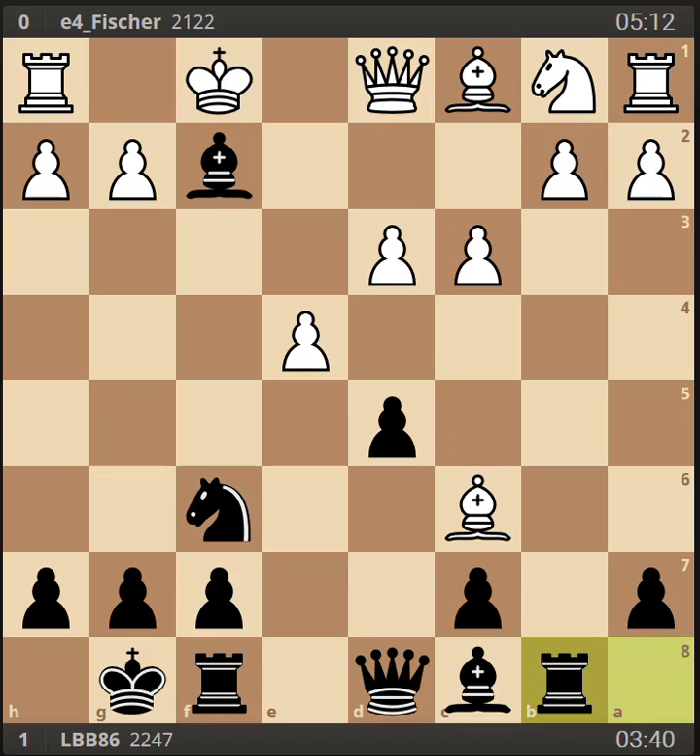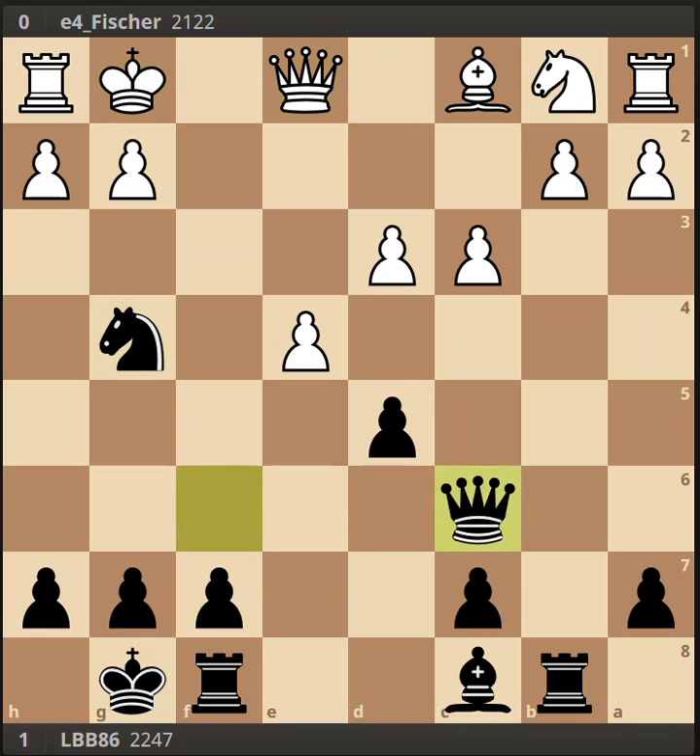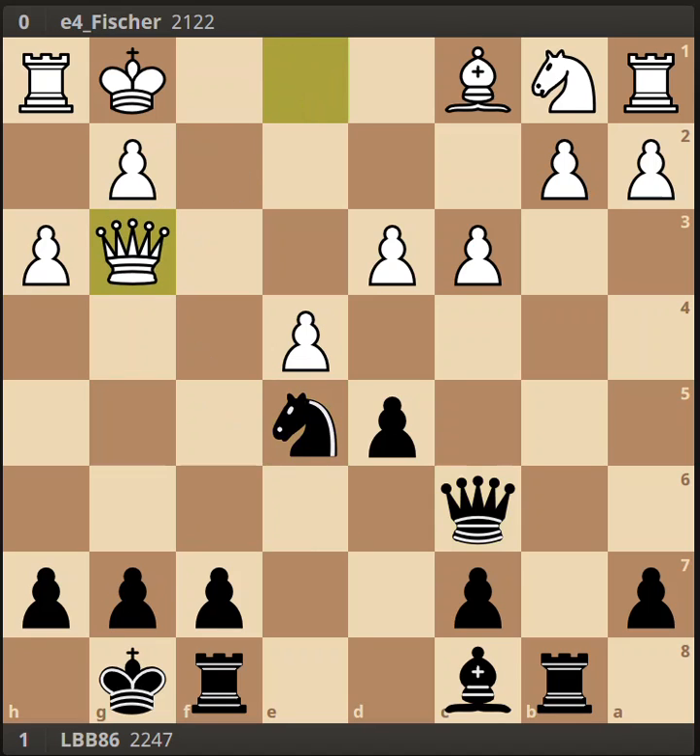Now my opponent blunders with bishop takes d5. He really doesn't have time to take that pawn — his king is in danger and he's got no development. The engine suggests he does have to take that bishop, which he probably should have taken in the first place, and face this type of position again. White can even drive the knight back, getting a bit of initiative, and it gives white about a 0.7 advantage.